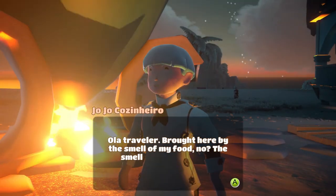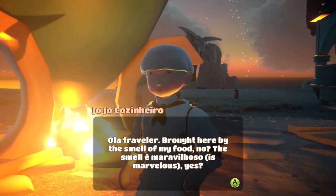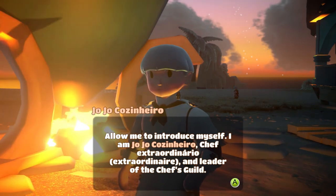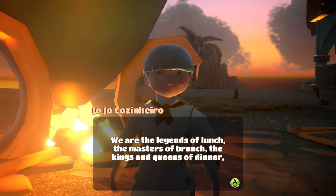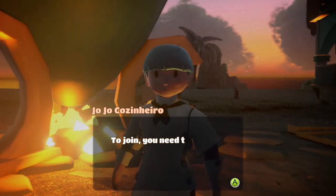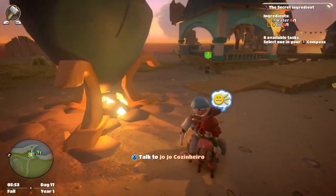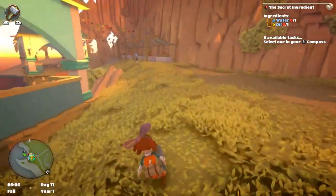'Hola traveller — brought here by the smell of my food? The smelly marvelloso, it's marvellous! Allow me to introduce myself — I am Jojo Posenhero, chef extraordinaire and leader of the Chef's Guild. We are the legends of lunch, the masters of brunch, the kings and queens of dinner, the sirens of sweets! To join you need to show us you're made of the right stuff — bring me water and oil.' I don't have any water or oil — let's see if we can buy some.